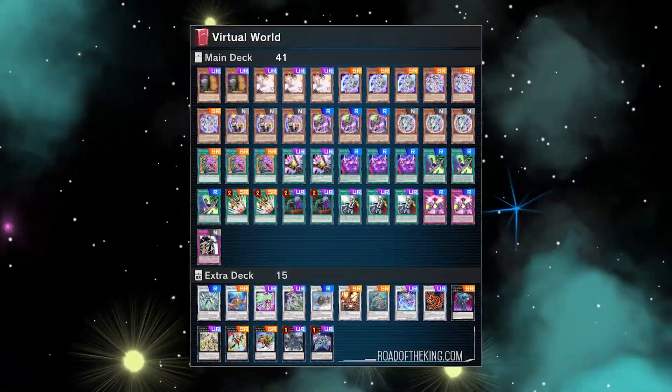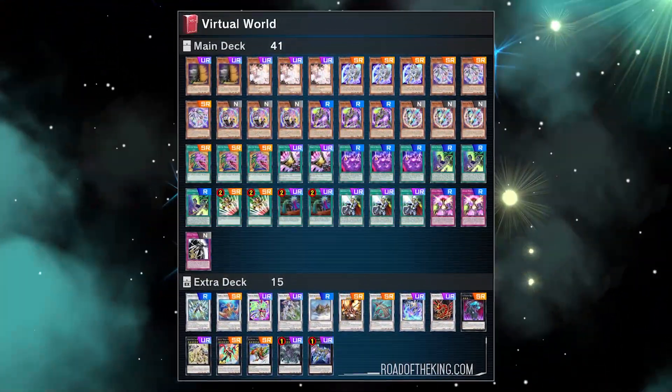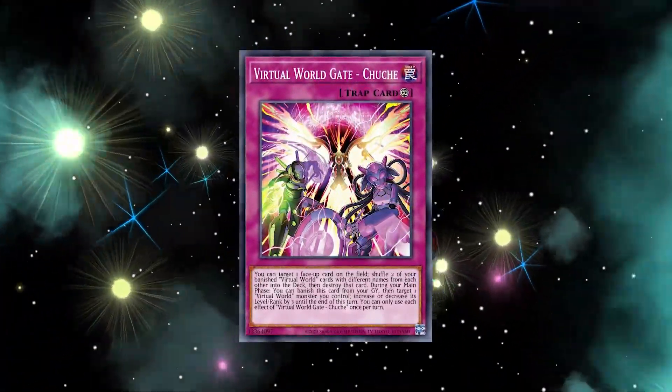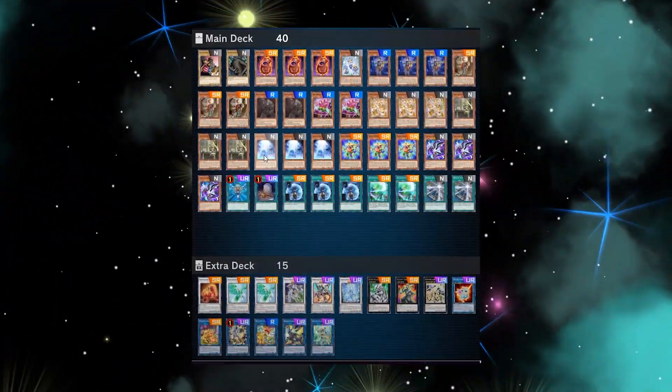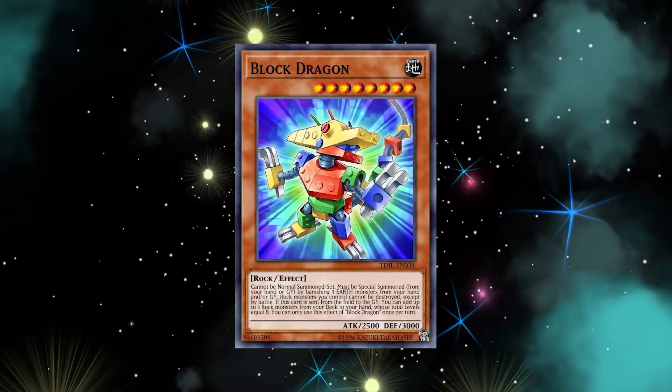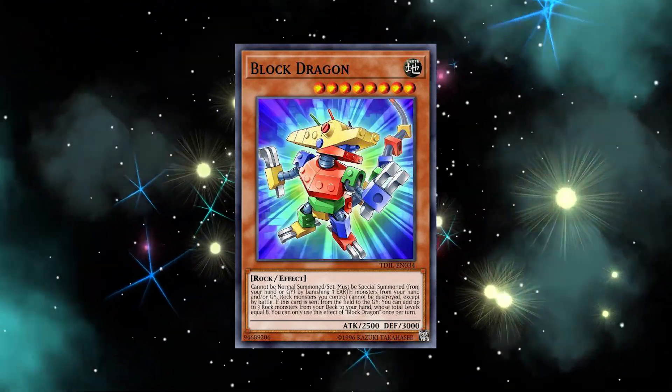Other meta decks you'll see in Gold and Platinum include Virtual World — a very strong deck that gives you access to Shenshen, which is a Macro Cosmos effect, Crystal Wing Synchro Dragon as a monster negate, and most importantly Chuche, the trap card that lets you pop cards on your opponent's side of the field. Adamancipator is also out there — I've seen it once or twice. What's crazy about Adamancipator in Master Duel is that Block Dragon is not banned, so the deck is incredibly strong.